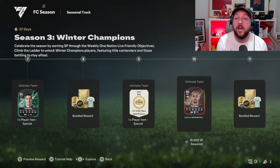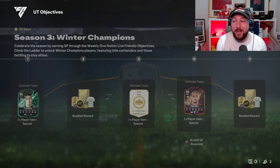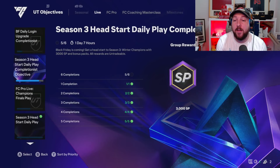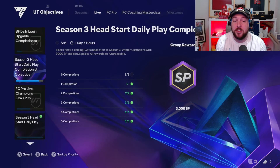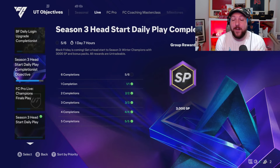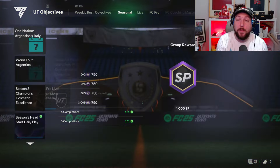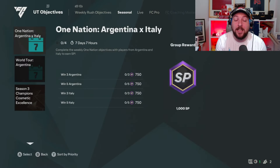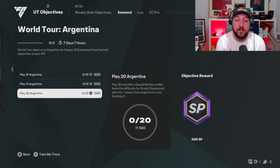I'm going to explain to you how this works and why. First of all, we're going to head over to Ultimate Team, and this may be a little bit different for you depending on if you did it. If you head over to Live, we've got this daily head start. Once we complete today's objective, we actually get 3,000 SP, which would put us up a couple of levels already. And then on top of that, we've also got this objective which we're going to complete in this video — that's going to give us about 4,000 SP. So right there is 7,000 SP, and we haven't done any of the extra ones.